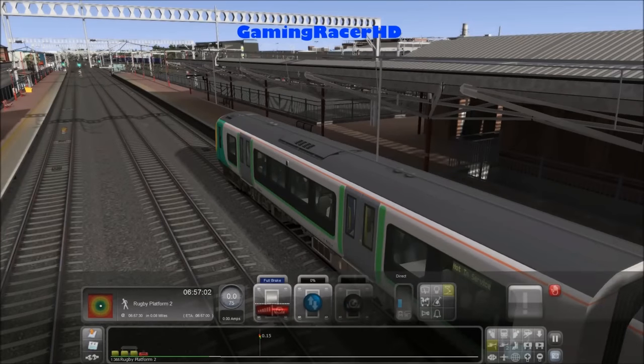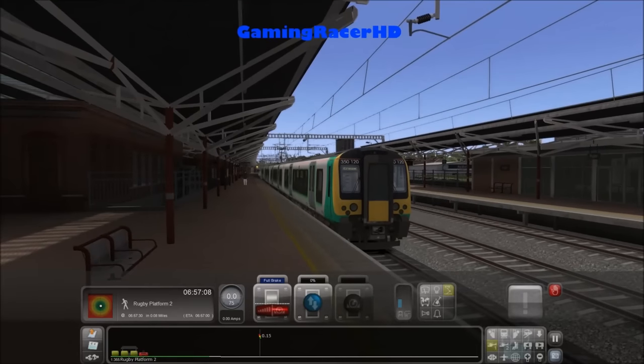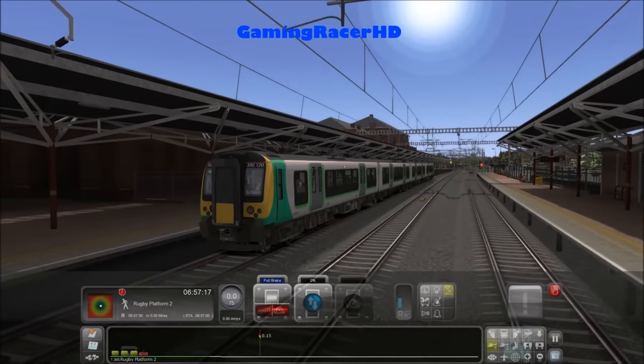Hey guys and welcome back to another Train Simulator video. Today we're going to be driving the Class 350 London Midland train on a service from Northampton to Crewe. Basically we'll be doing the journey between Rugby and Stafford. Let's set up the train.